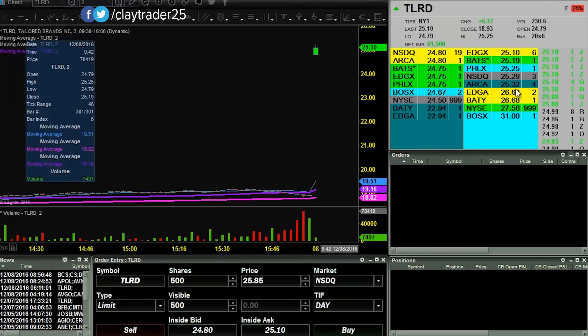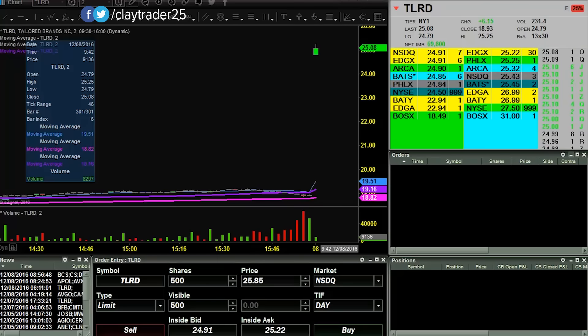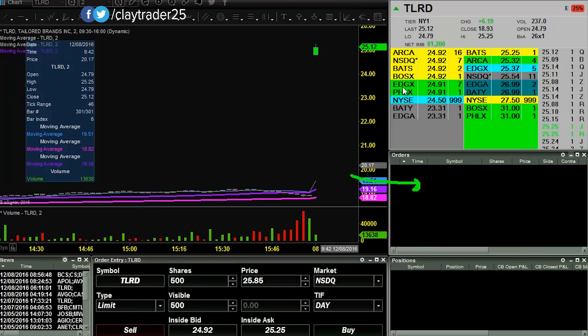I canceled my order because I wanted to adjust it up some, and now when I try to short — when I take the sell button, if you look over in this portion of the box, it shows up and then disappears. So now all of a sudden there aren't any shares to short. Well, that sucks — let's find something else.